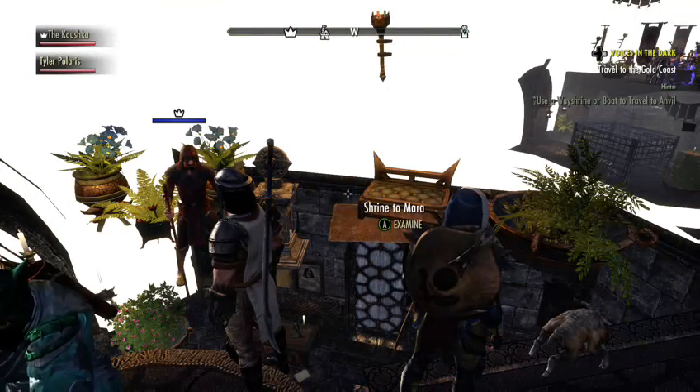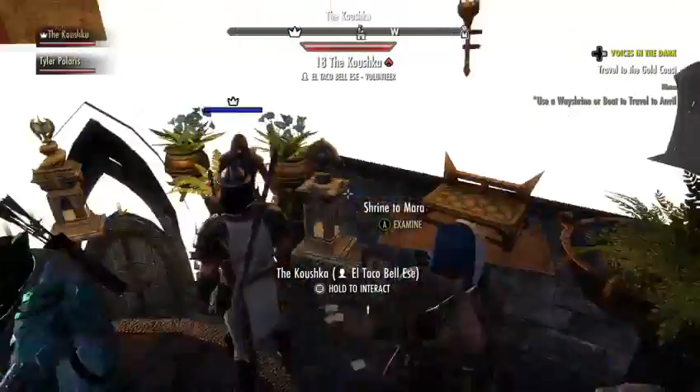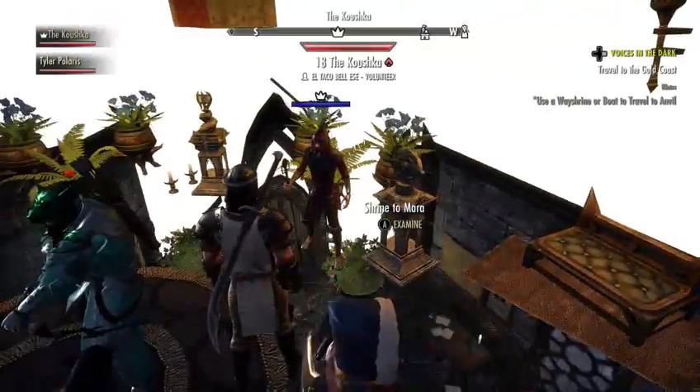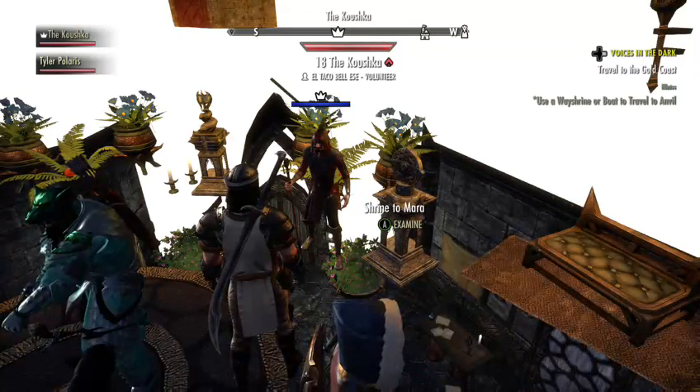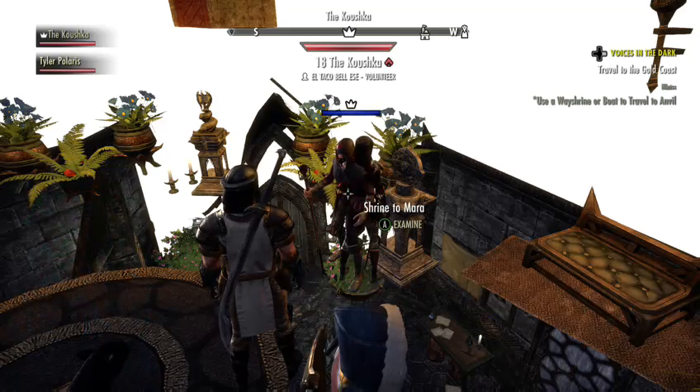It's a scroll — a Scroll of Mara. You get it with the Imperial Edition, which I love. What you do is you put it, you assign it to your inventory like your consumables, as if you're assigning a potion. Then look at your partner.